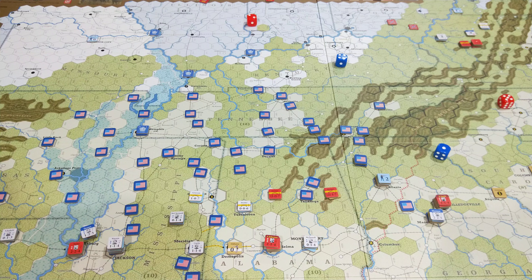G'day folks, welcome to this after action report for my second campaign playthrough of the US Civil War. It is the end of turn 14, winter 1864, and the Union has won an automatic victory. They have exceeded their victory point benchmark by 54 — they needed 39 — so they're 15 points ahead, and as soon as they're 12 or more ahead of that benchmark, they win.